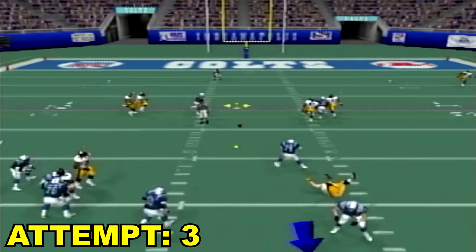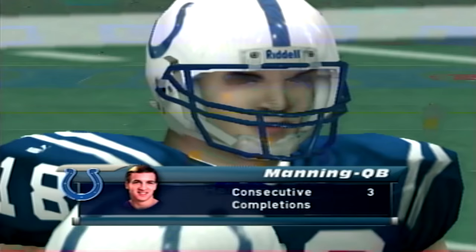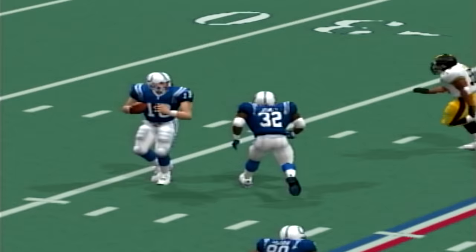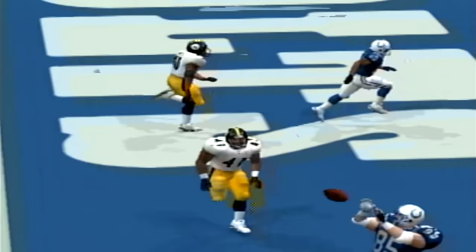We're moving down the field pretty easily — Manning is now a 96 overall, so he's just pretty easy to use. We're getting blitzed — throw it up! We make the user catch to the tight end. Is that Dilger? The heat was coming. I think that might have been Joey Porter, but we just threw it up on a dime. User catch touchdown.